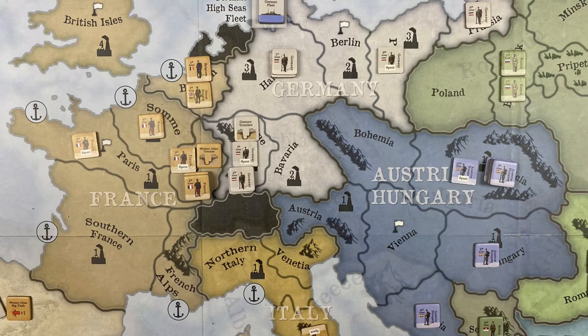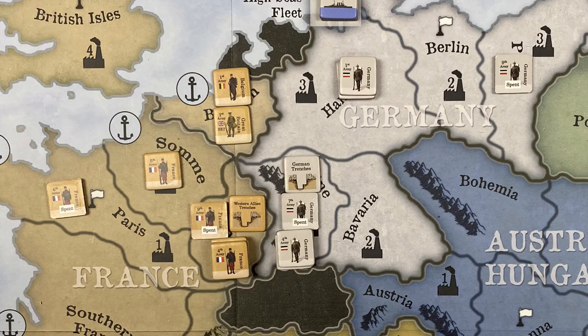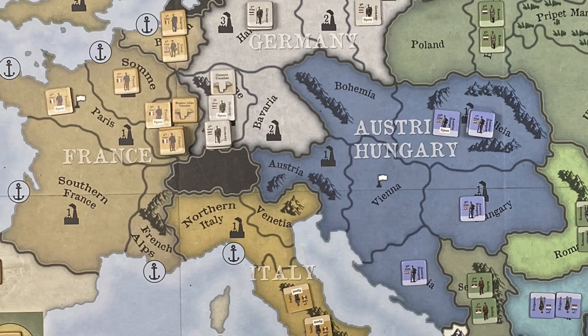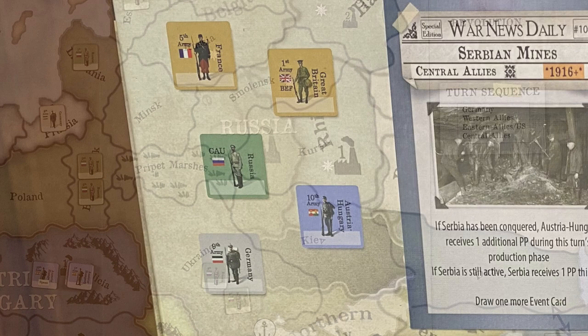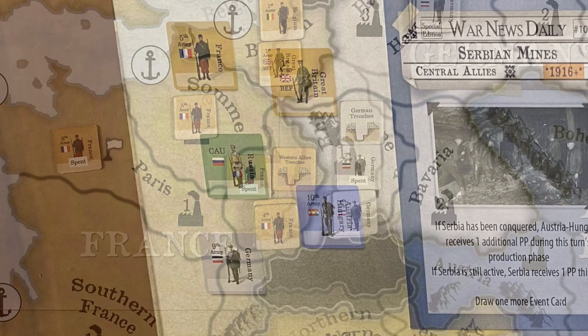LGO includes approximately 185 two-sided counters that come individually mounted to their sprues and come pre-rounded. LGO's counters required a little cleanup from my 2mm Oregon Lamination's Corner Punch that fit the pre-rounded corners perfectly — nothing major, and most any sharp X-Acto blade would do the job. Counters are color-coded by national groupings. Britain and France are grouped together as the Western Alliance and share the same background colors. Military units have no numbers printed on them but exist as either full-strength units on the obverse side or spent units on the reverse side. Other counters include entrenchments and event markers, as well as a few utility counters.